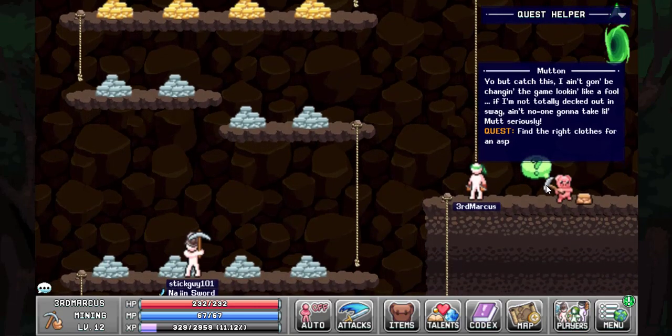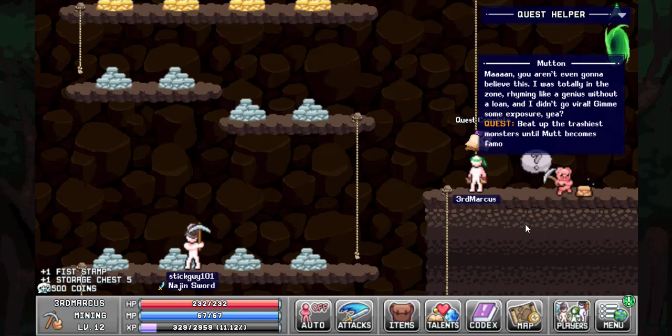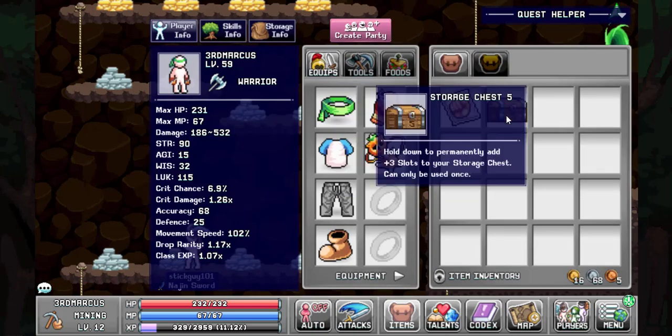With all of that done, now it's time to get our reward: a fist stamp that will most likely increase our damage or strength, an expansion to the storage chest, and 2500 coins.